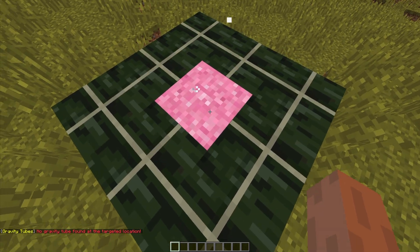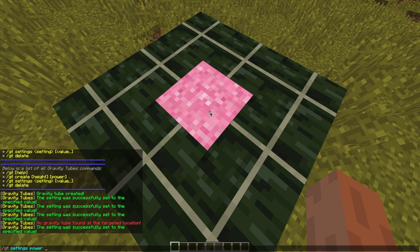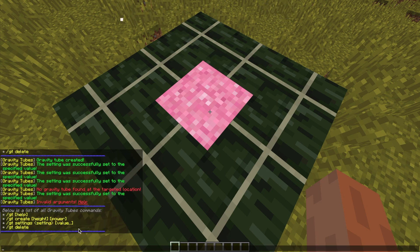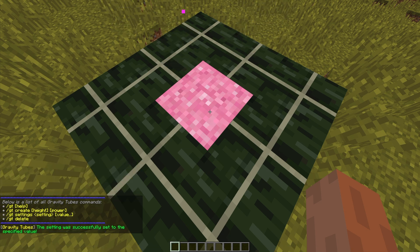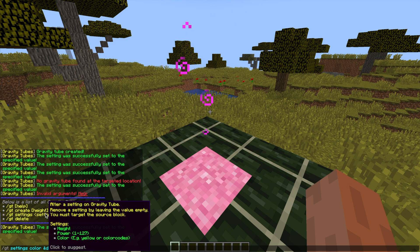Now we can change the color of the particle effects by doing /GT settings color — spelled the American way. Pink isn't a standard color name in Minecraft, so we use the color code &D instead. You can write colors like blue, yellow, red, or green and those will work. But sometimes you might have to use a color code like &D, &F, &5, &6, &7, or whatever.